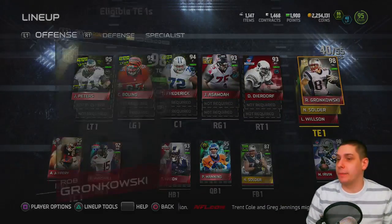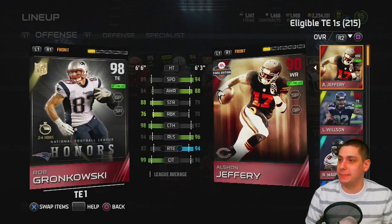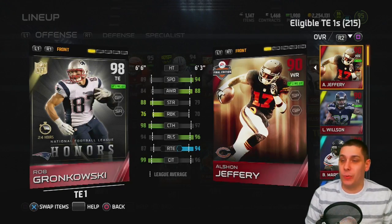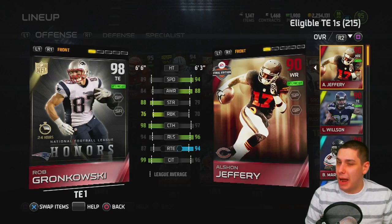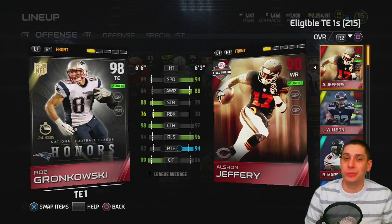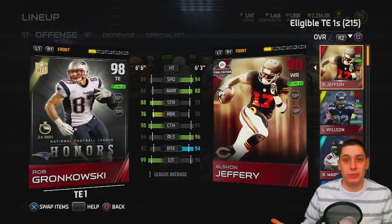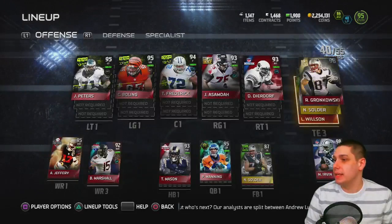Rob Gronkowski might be the biggest upgrade we made to our team. You guys know how much I like to throw to tight ends. I did have the 96 Gronkowski before and ended up selling him. This 98 overall NFL Honors 24-hour card is an amazing upgrade — he's a little bit faster, a little bit stronger, just a little bit better at absolutely everything than the 96 was. He's probably the best tight end in my personal opinion, and he has 99 catch in traffic which I think will be a game changer.